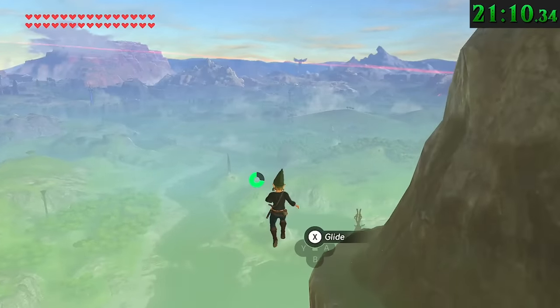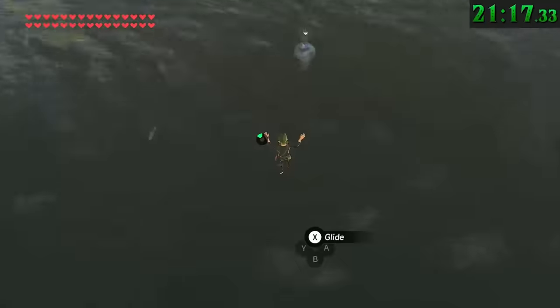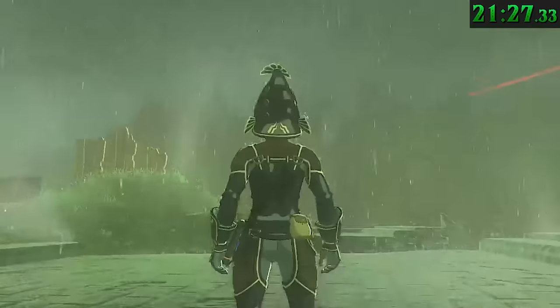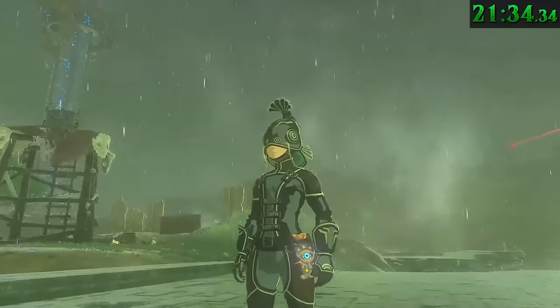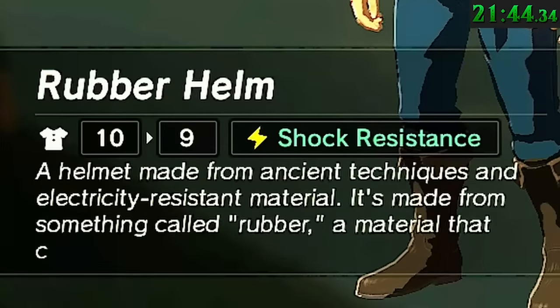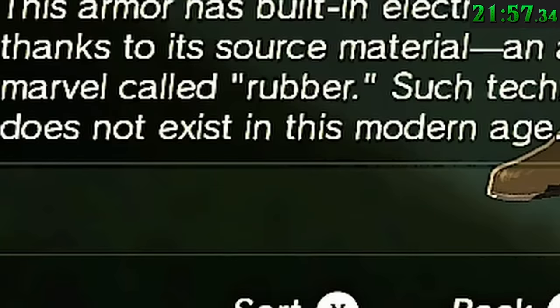The game's code recognizes nine different types of materials for the models of everything you see: terrain, foliage, water, skin, hair, eyes, cloth, metals, and rubber. Rubber is the least abundant resource in the game. As far as my research goes, it's only found in the rubber suit — and super interestingly, according to fellow YouTuber Jasper who dug this up in the code, around the Sheikah Slate too, as if Nintendo had created some sort of protective case around it. The game puts the word rubber in quotation marks when referring to it, and says that this material can no longer be found and does not exist in this modern age. But yet, here it is.